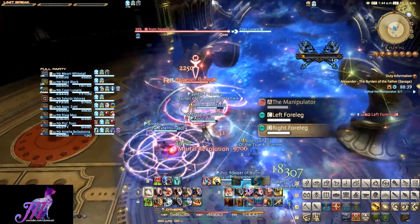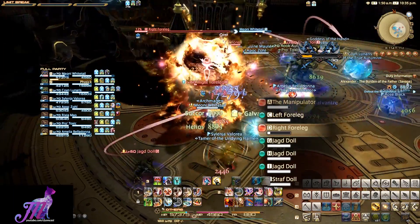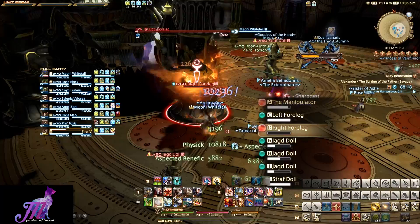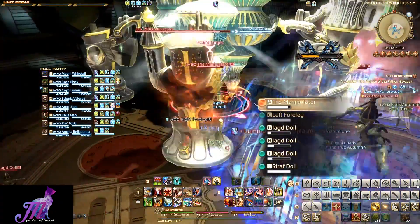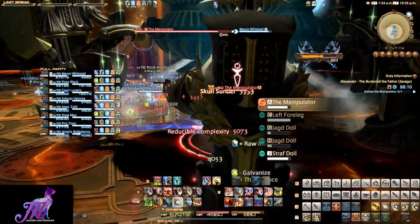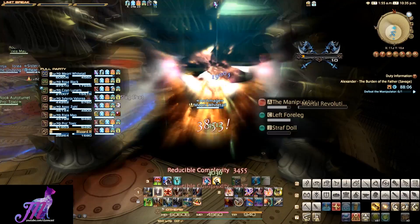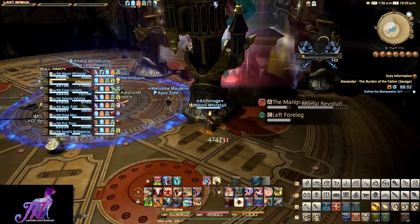Then the right foreleg will be your next target. Some way through this leg ads will spawn. You need to get the little ads low, but not kill them, and then bring them into the bigger ad. Do not nuke the big ad, the strafe doll, until all of the ads have been consumed by it. Once this leg dies, the manipulator's body in the centre gets exposed again, so do some damage to this before it reveals the final leg.